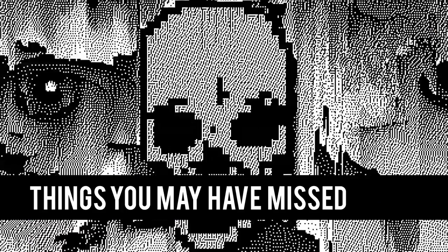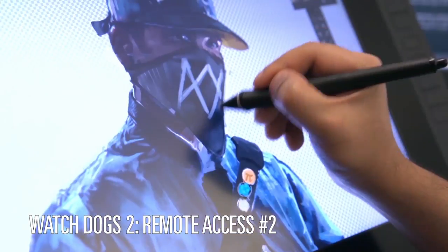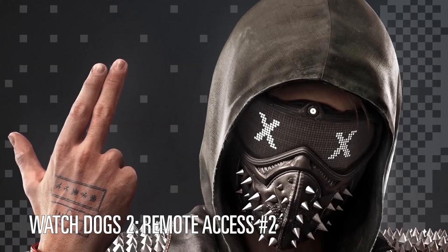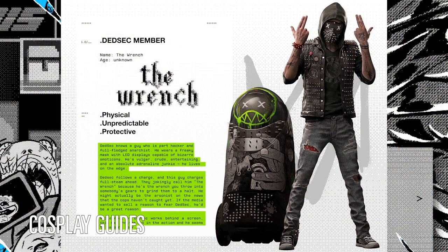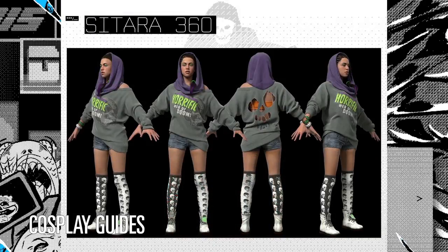Just in case something slipped by your radar, this is Things You May Have Missed. The Watch Dogs community team of Chase and Hany is responsible for this deep dive video series called Remote Access. In this second episode, we hear from the Watch Dogs 2 dev team talking about their portrayal of hacking and hacker culture, as well as fun applications in-game and freedom of play. We also got cosplay guides for both Wrench and Sitara — official colorways, close-ups, and the all-important 360 turnarounds. Cosplayers, don't miss these.